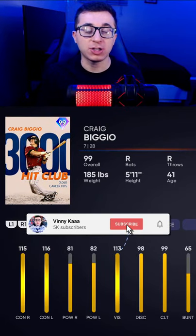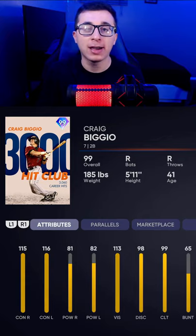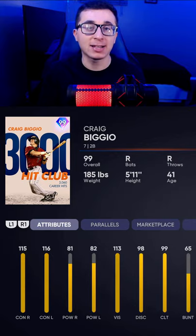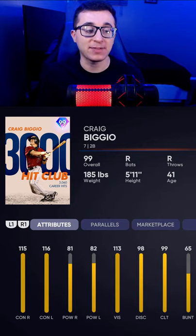At number 3, I have the 99 Craig Biggio Milestone card, and this card is almost Jackie Robinson in every single category, but just a little bit worse. He has good contact, okay power, good fielding, and good speed — just not as good as Jackie Robinson. 115 contact against righties, 116 against lefties, 81 power against righties, 82 against lefties.